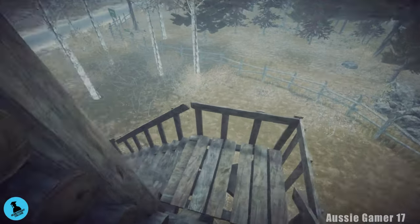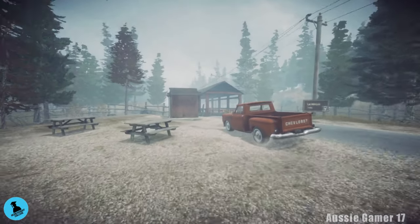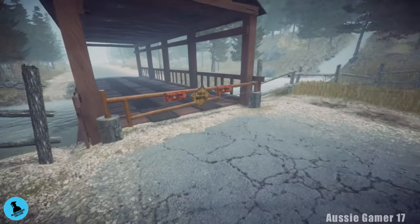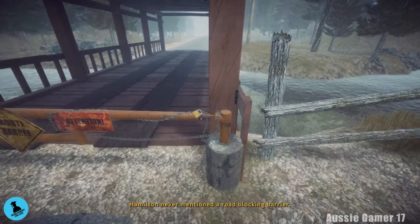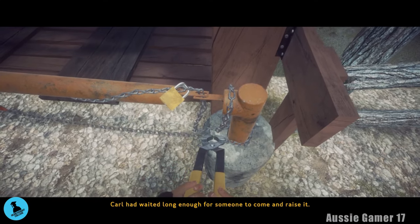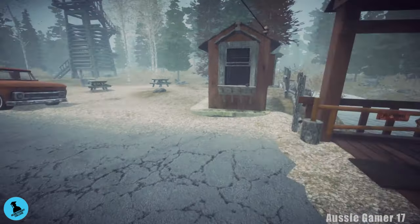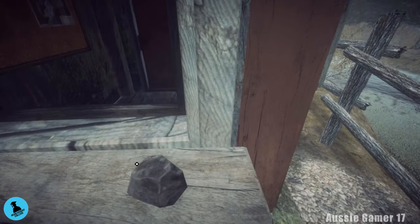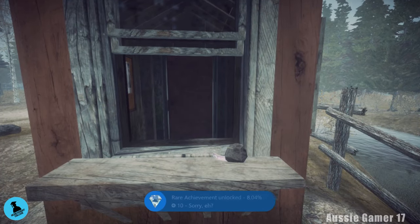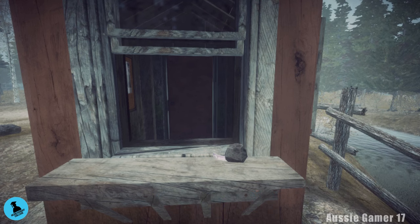Now we can head back downstairs and here we're going to work on our very first missable achievement. There is some story-related stuff in the toll booth but what we want to do is break this lock — just walk up to it and hold the A button to get rid of the chain and open the gate. Now you could get back in your car and leave, but then you'd miss this achievement. Head over to this rock here and pay the toll — a ten dollar bill. Carl was an honest man.